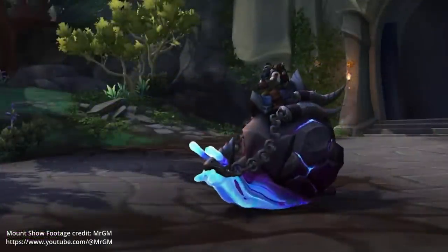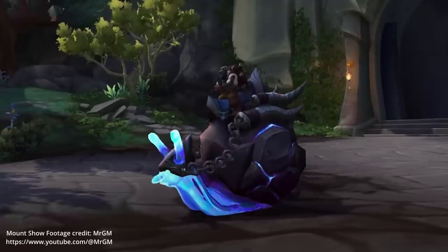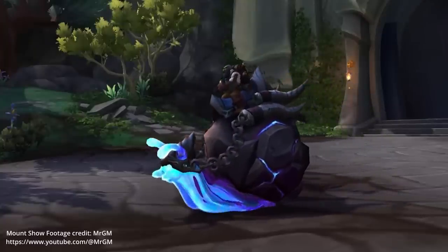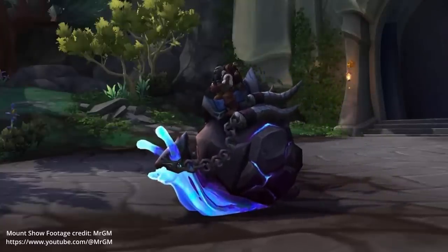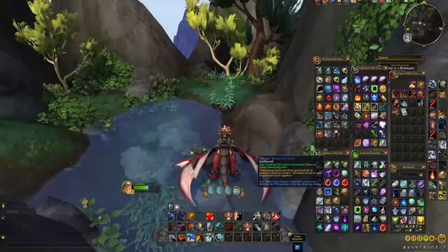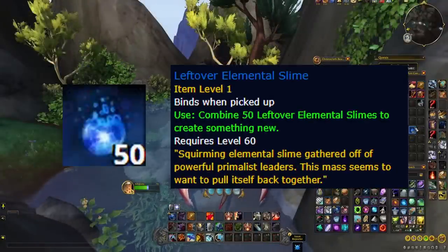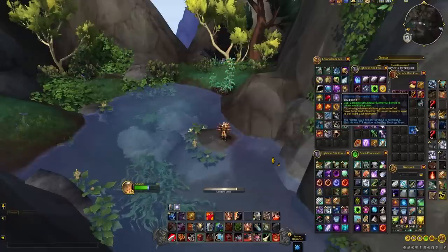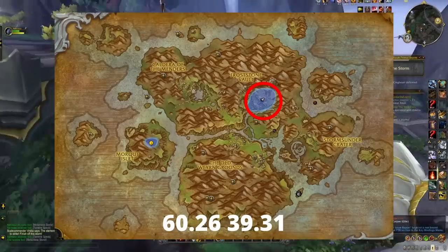First up is the long wanted blue snail, the Gooey Snail-a-mental. This one is a super nice recolor that I believe has been wanted by a lot of players since we got the snail mounts. This mount is obtained by combining 50 leftover elemental slime, and this item is obtained from killing the final bosses in the primal storm events in the Forbidden Reach at this location.